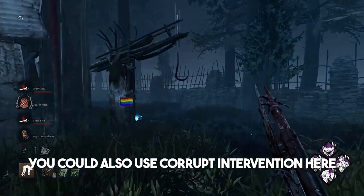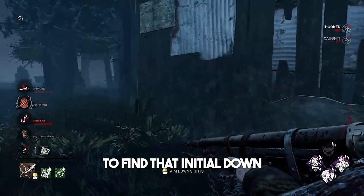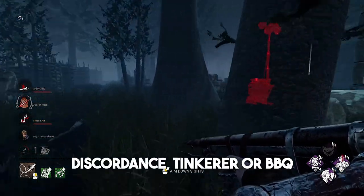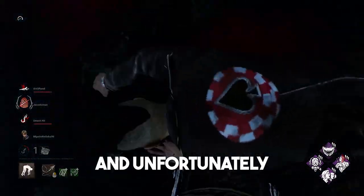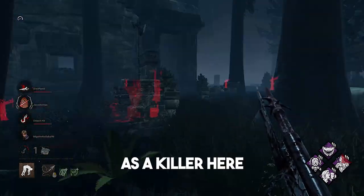You could also use Corrupt Intervention here if you're playing against higher level survivors who can run you effectively, as it will give you more time to find that initial down. I personally recommend avoiding perks like Discordance, Tinkerer, or Barbecue, as you don't really have the mobility to chase people across the map. And whilst I really like the new Scourge Hook, it doesn't really help our game plan, as you need to be more proactive as a killer here.